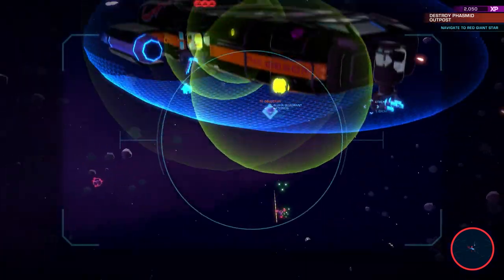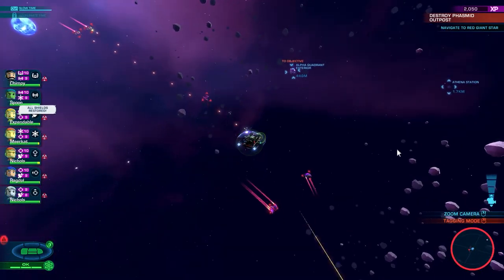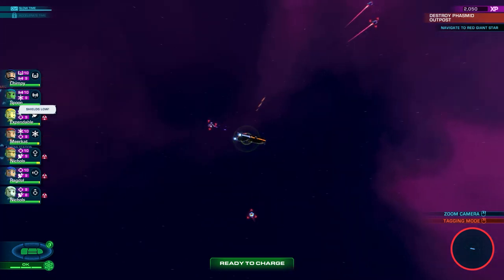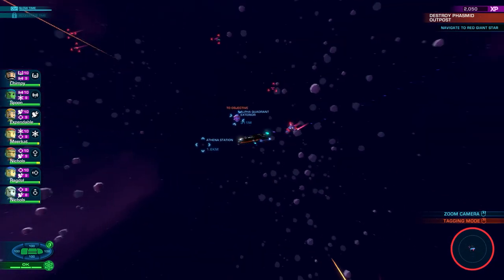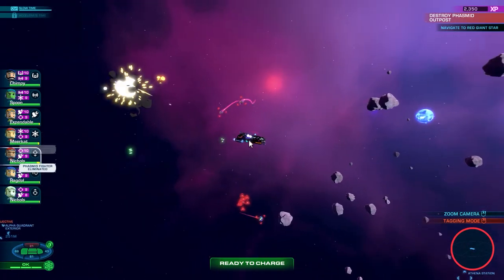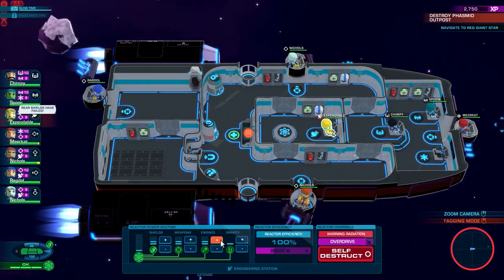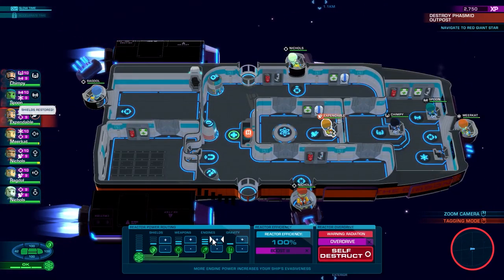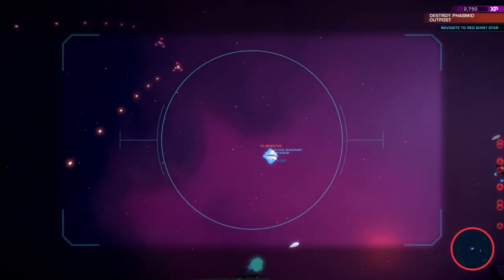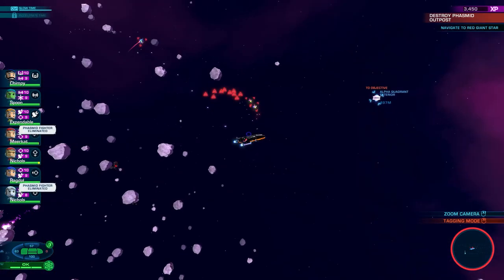Overdrive. We're good for a bit, but we need to finish these guys off. Let's switch back to defensive. Lower the shields, up the engines, please — we want it all in engines. Nice. That leaves these three. We're done. Front shields are down. Okay, they're back.